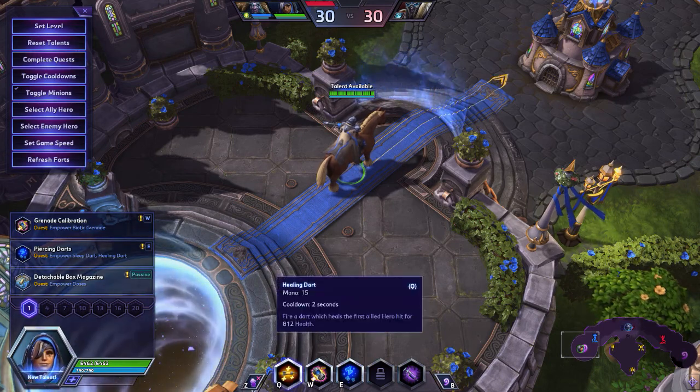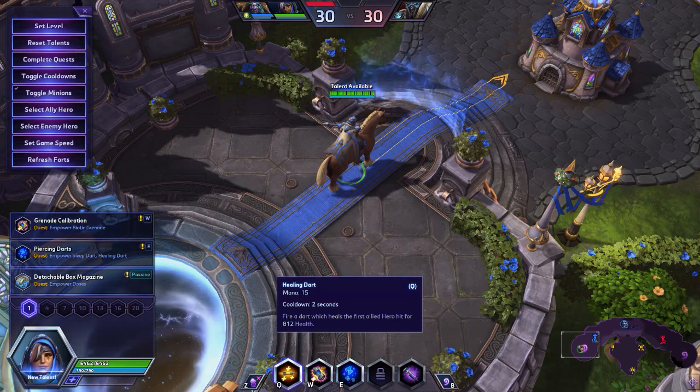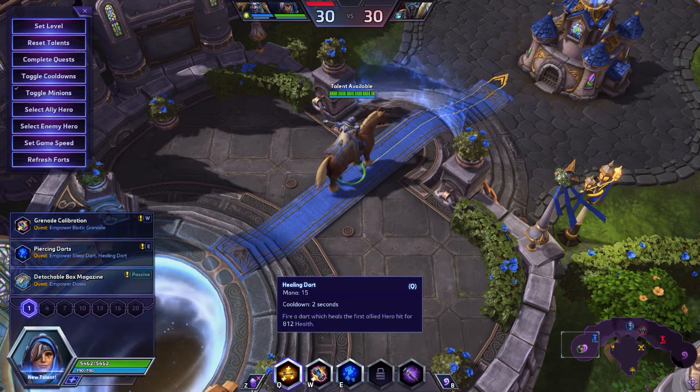Her Q is Healing Dart, which costs 15 mana and has a 2 second cooldown. You fire a dart which heals the first allied hero hit for 250 health.